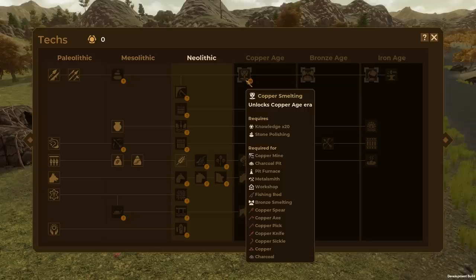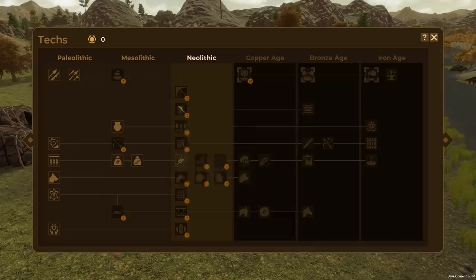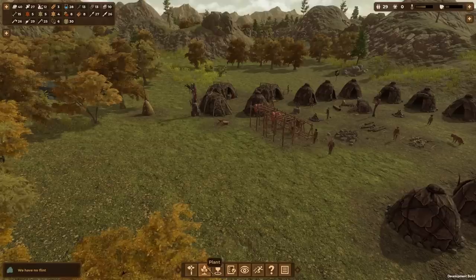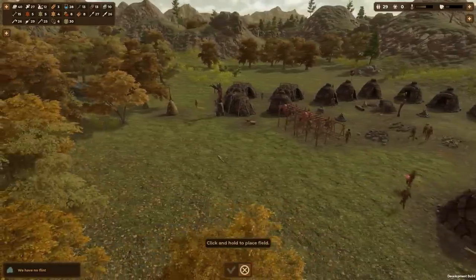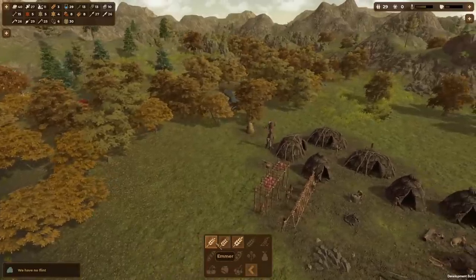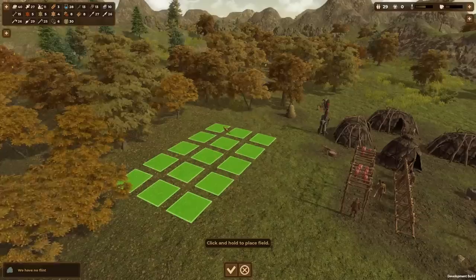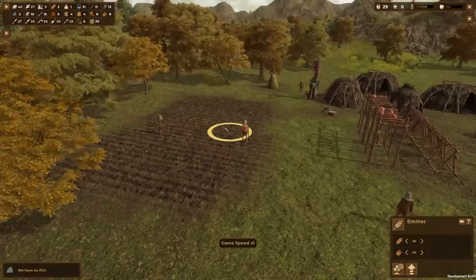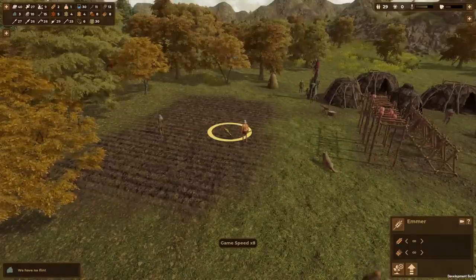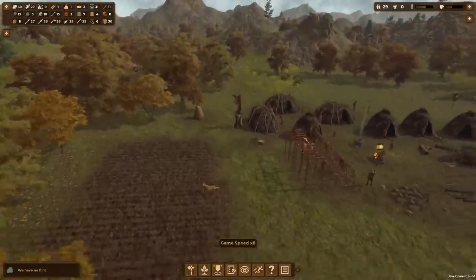To get sickles for cereal domestication we actually have to research stone polishing first. To get to the copper age we need 20 points and copper smelting — that's gonna be tough. Down over here we got a plant button and we can plant grains. Barley's pretty good but emmer looks nice — let's make a little field right here. Look at that! Made a little field. It's fall so it probably won't grow until spring and summer, then we harvest in fall.